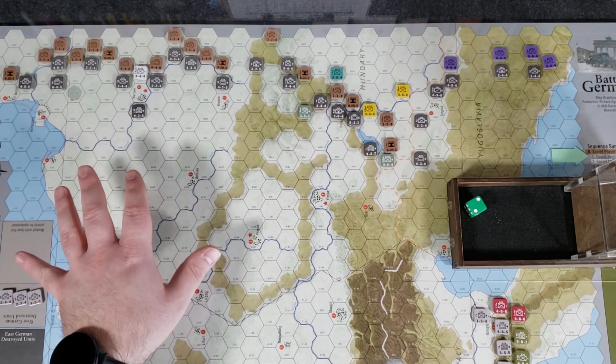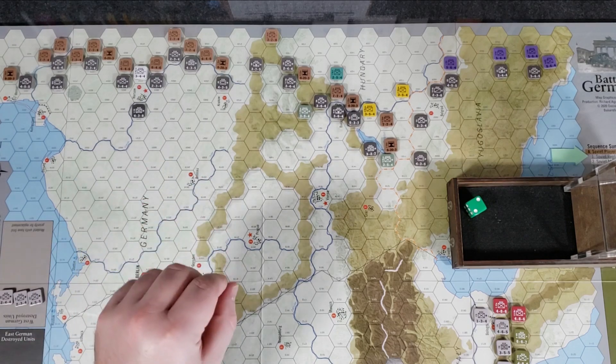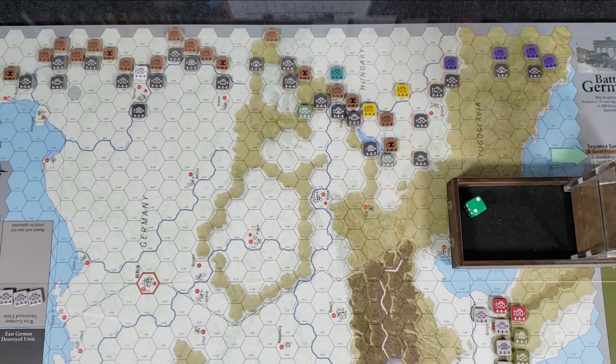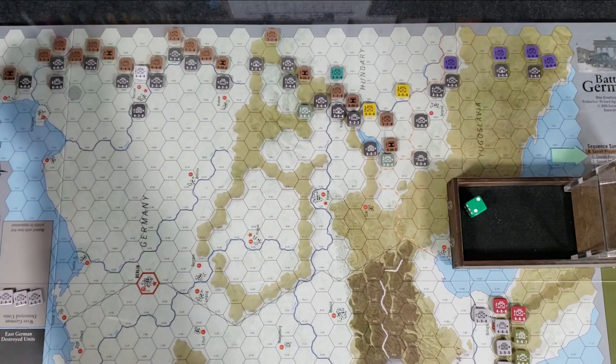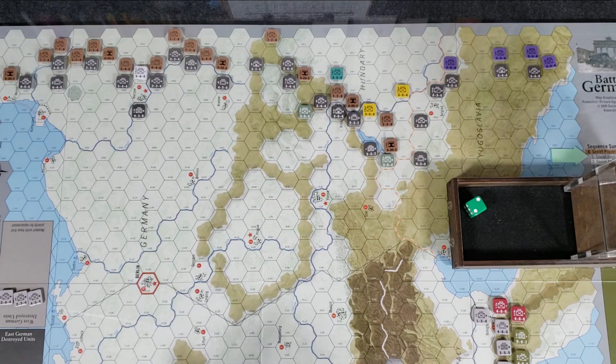The first sequence for the Soviets is the placement phase; however, you skip that on the first turn. Every turn you get replacement points — units you can then place out on the map from the eastern side when playing as the Soviets. We skip it on the first turn because we don't have any losses yet for game purposes. Then we move on to the Soviet movement phase.